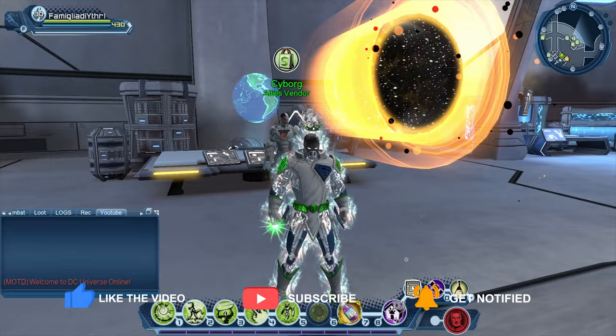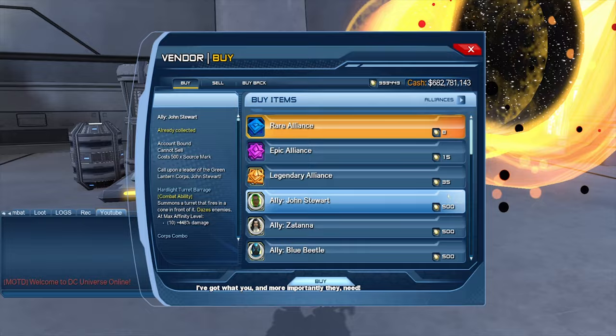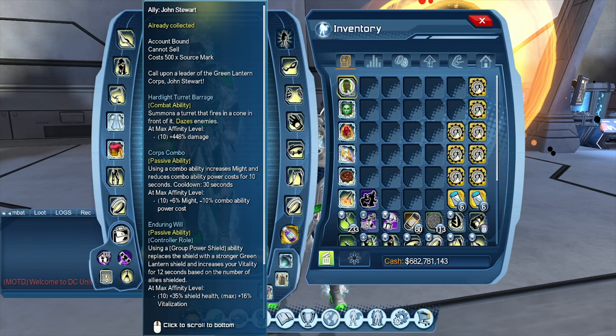Hey guys, this is Obsidian Show, got another video for today. We're taking a look at the new ally John Stewart — he's going to be available on the Cyborg vendor, as per usual legendary cost 500 source marks. It is more of a controller ally or combo power ally.